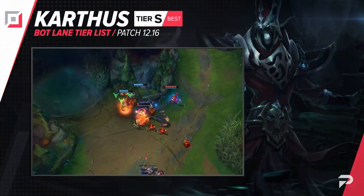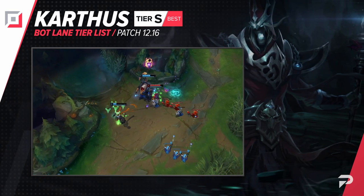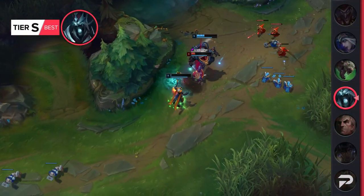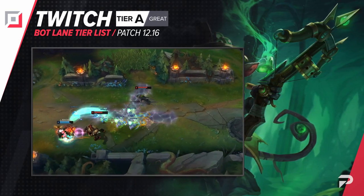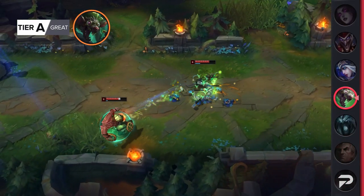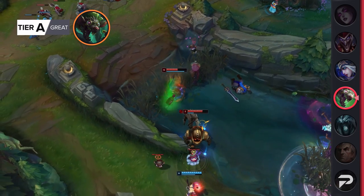Caitlyn drops down to the S tier. She's still a really good pick and one that gets pretty consistent results, but she falls just a bit short of the OP tier when you compare her to the other super broken picks in it. Twitch gets demoted to the A tier. He's by no means bad and his unique ability to assassinate targets can be useful, but the hyper carries we have in the S and OP tiers outshine him way too much.